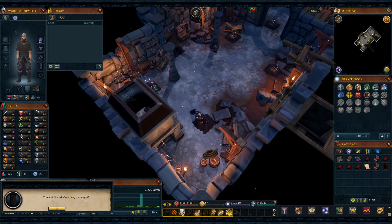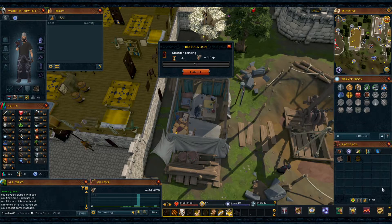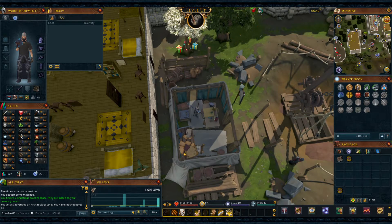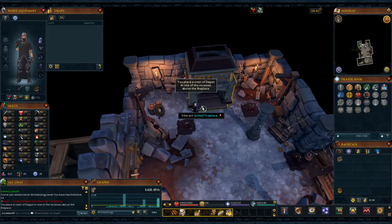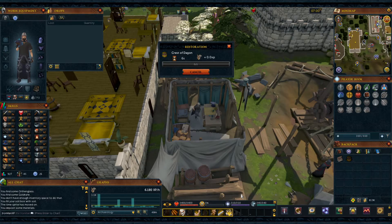Here is another artifact we need — let's restore this Disorder Painting. And let's restore this Crust of Daggon. We got 34 archaeology off that, pretty sweet. Now I'm adding two out of the three Crusts of Daggon I need for the fireplace to access the Dungeon of Disorder.